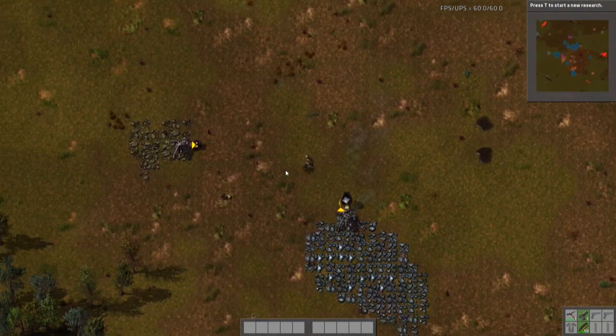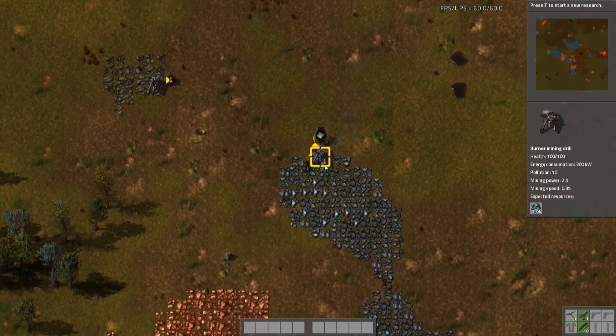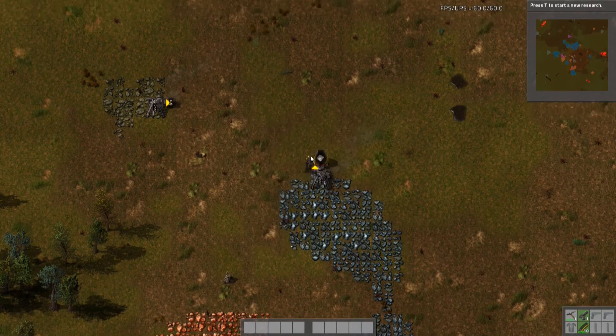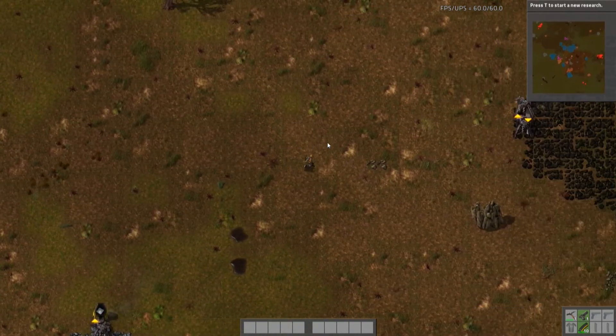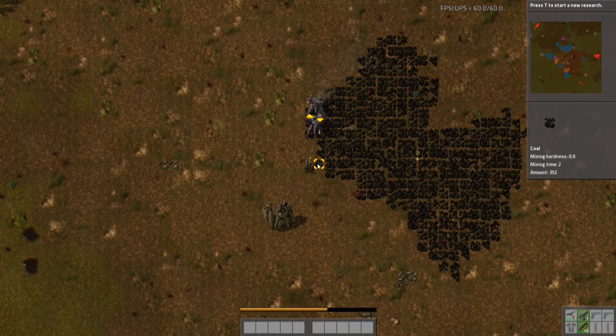Now I've got ten coal, and this guy's already out so let me give him half the coal so he can keep mining stone. I'm going to take the wood out of there — I want to keep my wood because there's not a lot in the starter area. I'm going to use my wood to make poles for my electricity. You'll see that in a little bit.